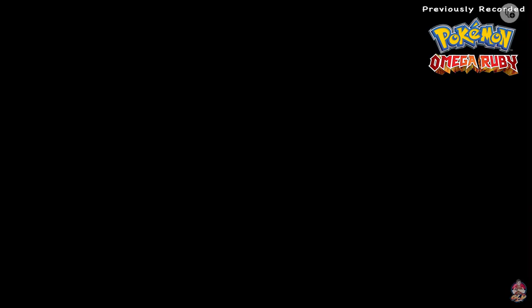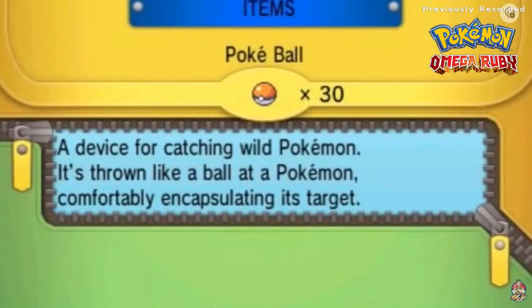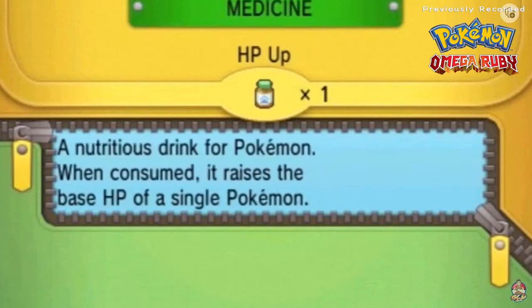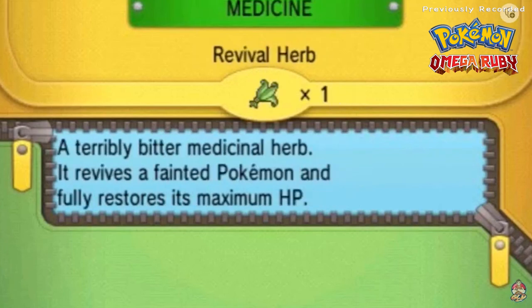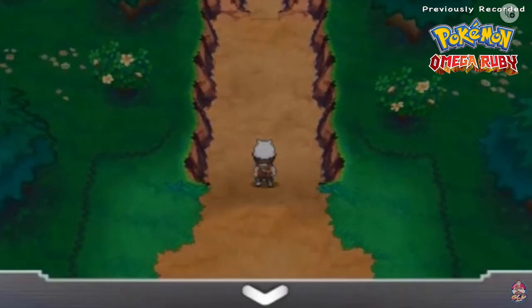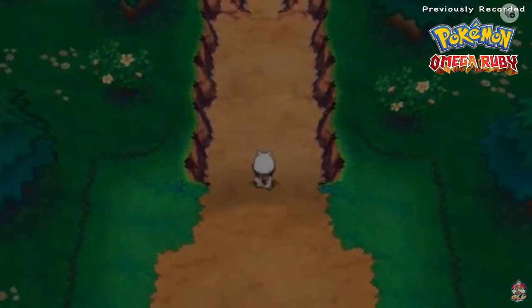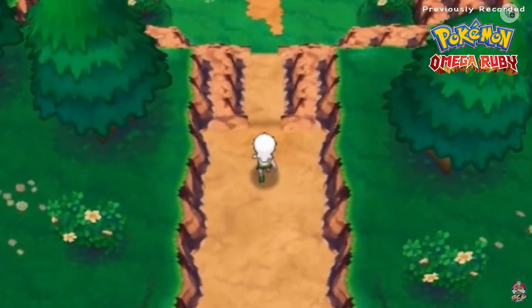All right, we're back! Here we are in the Gnarled Den. Tank has fainted, so I need to revive him — he's going to be a vital part of this capture. Using a Revival Herb, so Tank might hate me a little. Just to be clear: you need both Zekrom and Reshiram on your team in order to encounter Kyurem here.